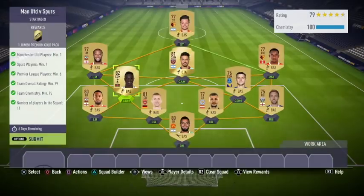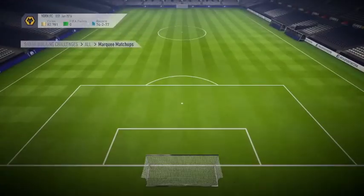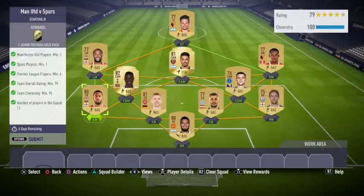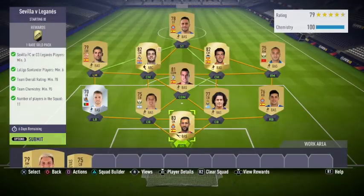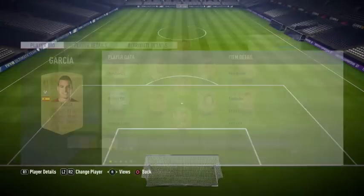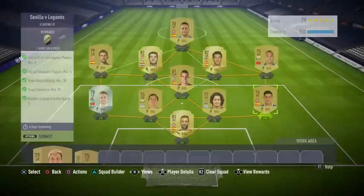If you have players from a Premier League pre-owned player, use them; otherwise you will have to do the loyalty chemistry for this squad building challenge. I think for all of them you need to do the loyalty chemistry because they need either 90 or 95 chemistry. Use players from your club if you don't want to play 10 offline games.